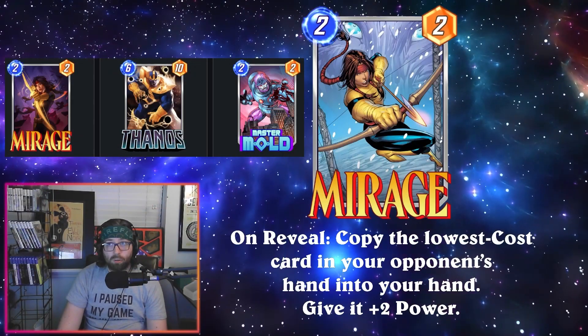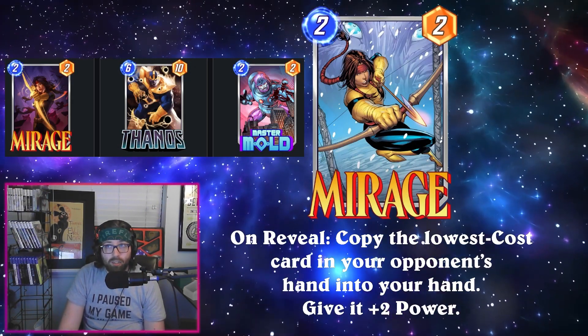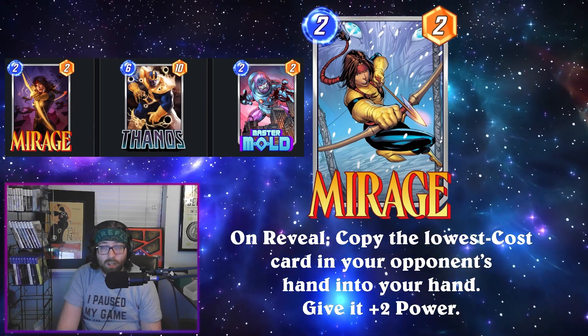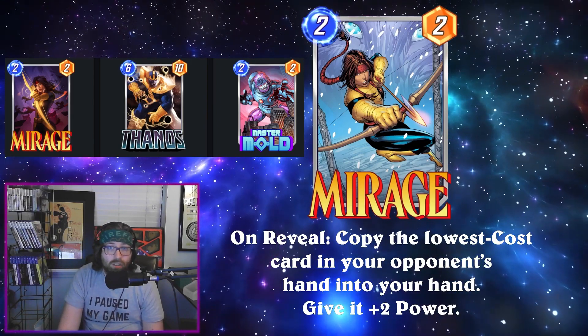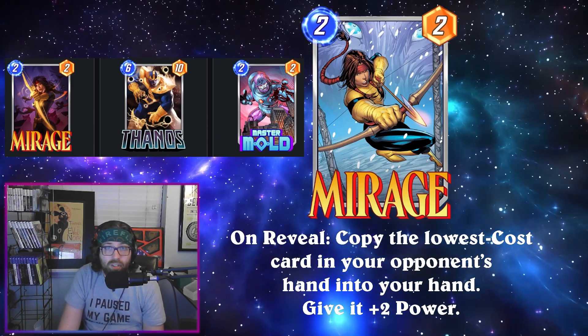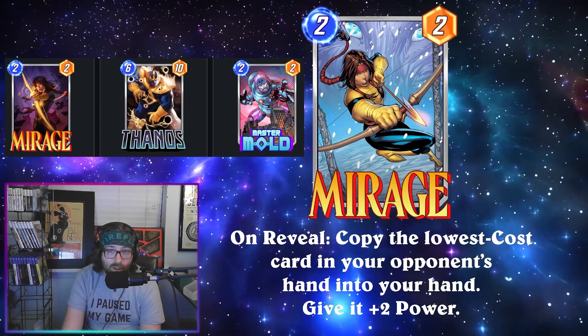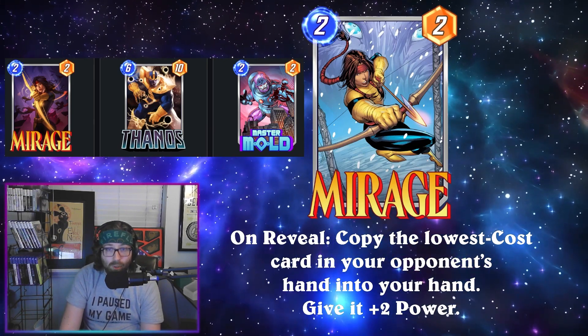What's going on everybody, Zombies here again, and today we're back with another Marvel Snap video. In this one we are taking a look at today's new card, Mirage. Mirage is a two-cost two-power that reads: on reveal, copy the lowest cost card in your opponent's hand and put it into your hand.